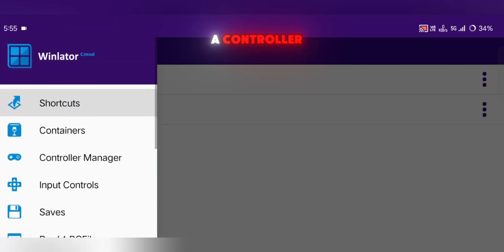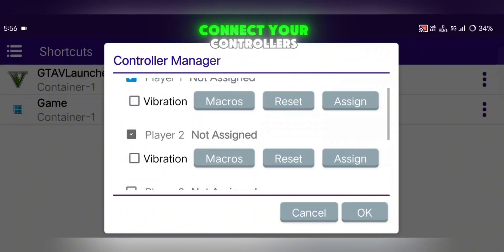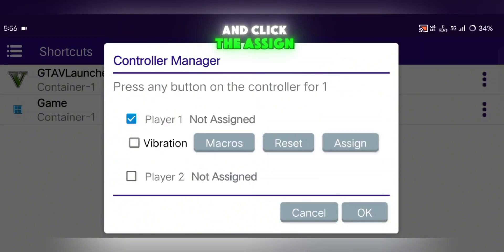Now if you have a controller, go to Controller Manager in the menu. Enable the number of players you want — Player 1 to Player 4. Then connect your controllers using Bluetooth and click the Assign button next to the player slot. Unfortunately, I don't have a controller with me right now, so I can't show the full assignment process, but this is how it's done.